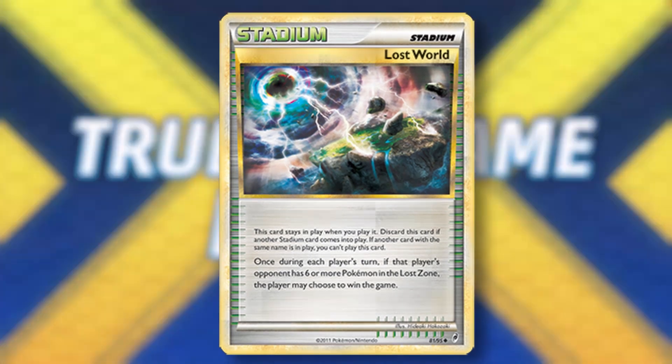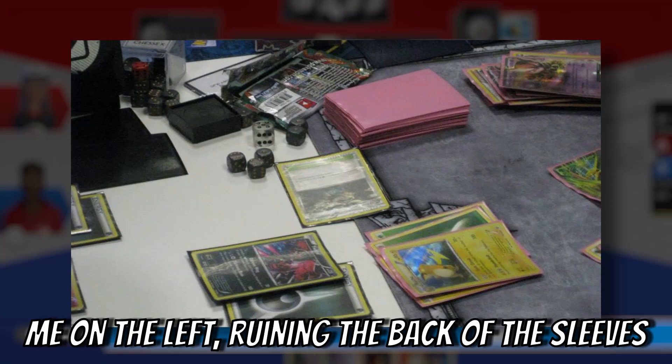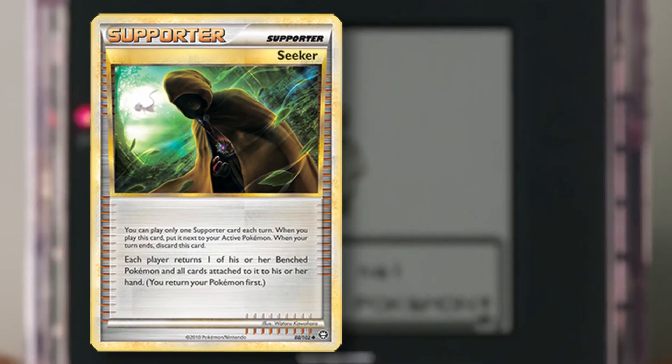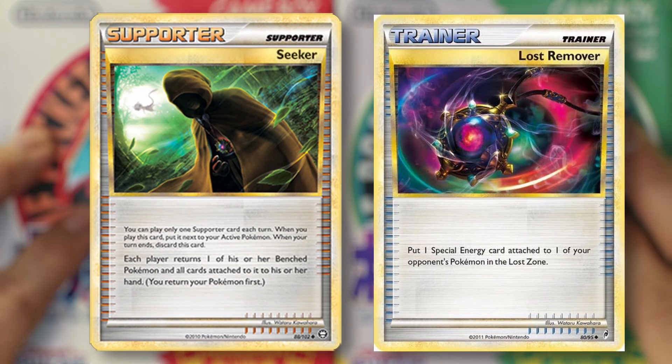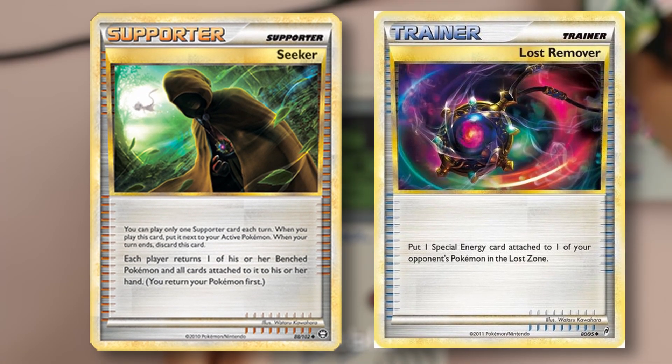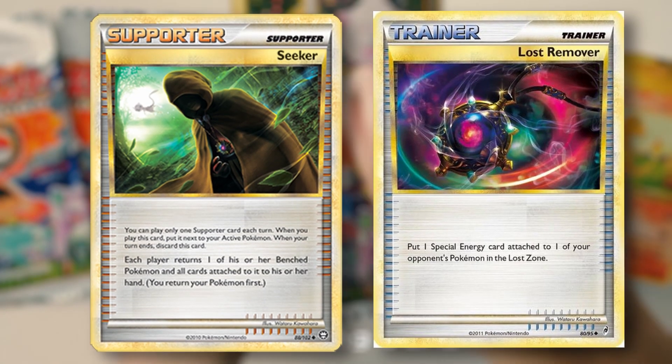This card had just been rotated when I started playing the Pokemon TCG quite a few years ago, though its art immediately caught my eye and I had to look more into it. That's when I found cards like Seeker from HGSS Triumphant and Lost Remover also from Call of Legends. There was a clear connection between these cards in terms of their concept and the more I looked into it, the more I felt eager to explore them — but to this day, I never had a chance.